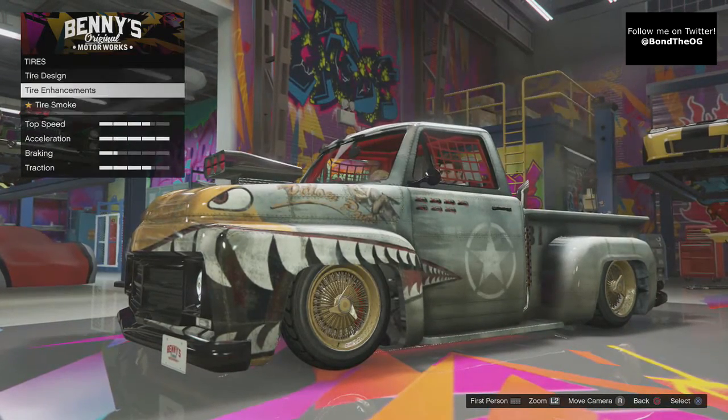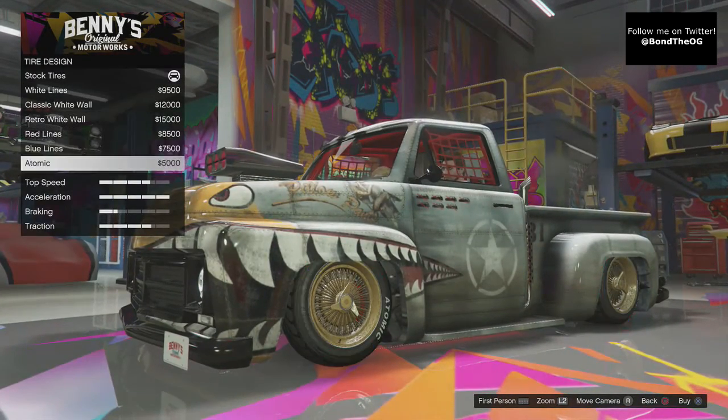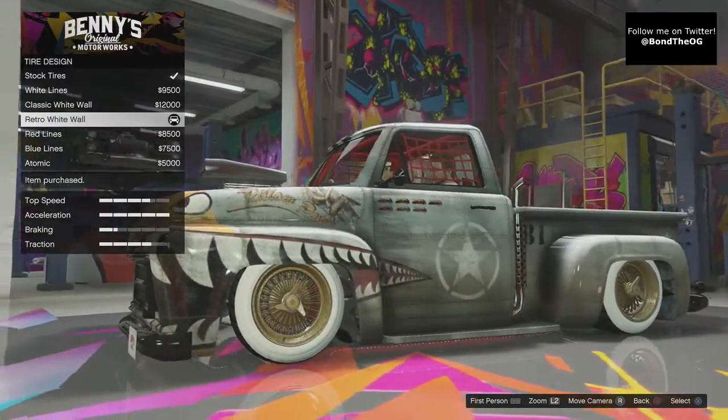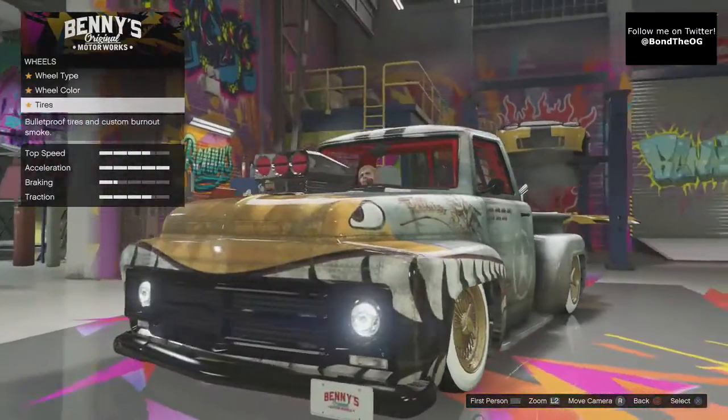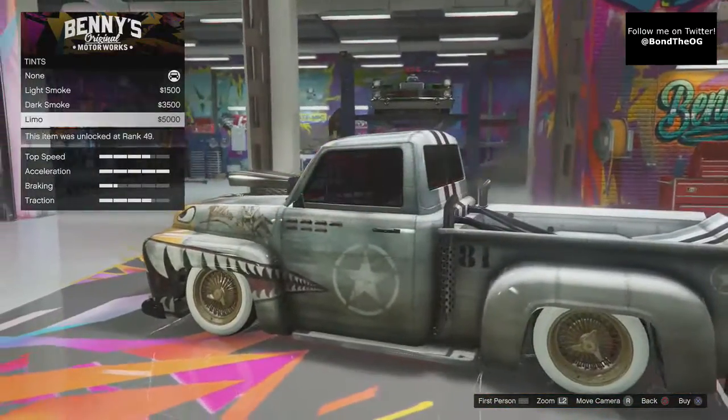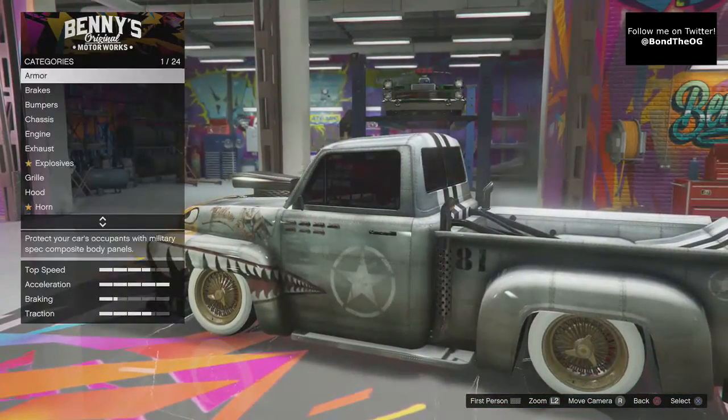Tires — type of smoke, we'll leave that as is. Bulletproof tires, why not. We're going to go with the full white walls — even though it looks terrible, we'll go with these. Windows — tint that out right to the top.